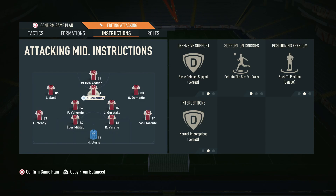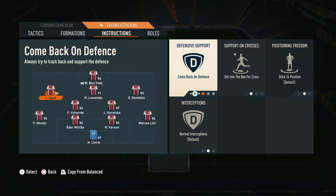For the central CAM, we have him on get into the box. I'd also recommend that this central CAM position is your best player. For me, Lewandowski is by far the best player in the team — we've got around 100 goals and assists in about 42 games on him, which is incredible. Your best player should play this CAM position because they get most of the chances and score most of the goals.